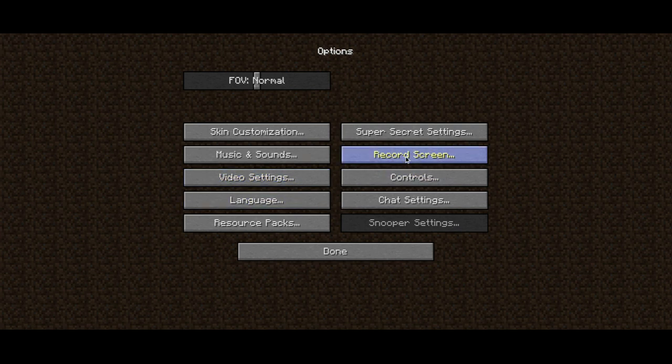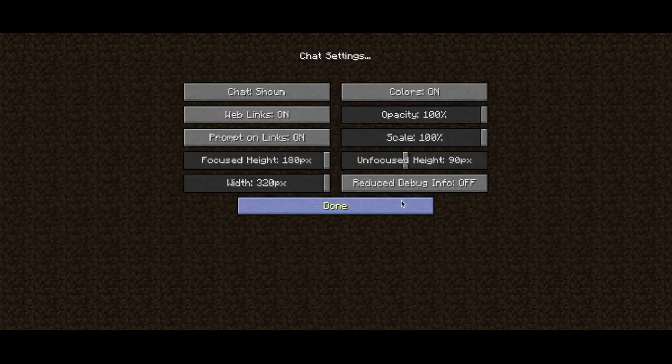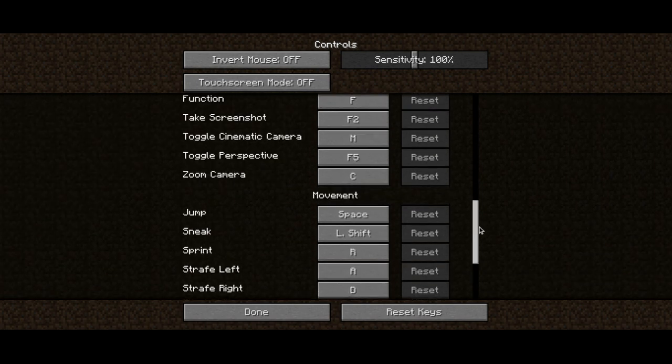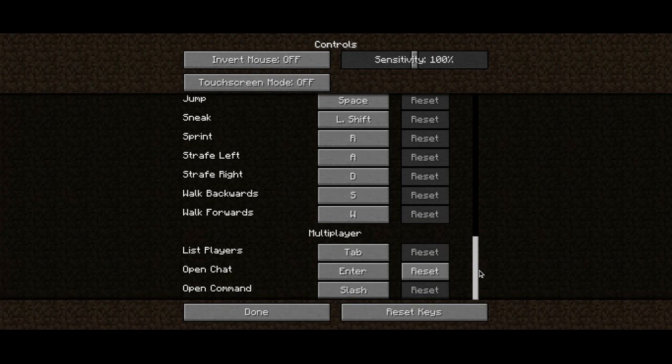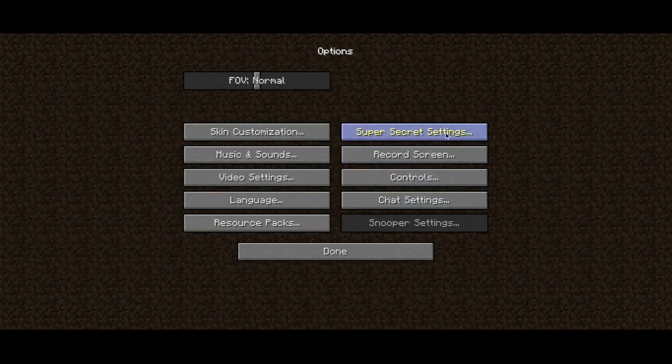There's a record screen thing — it's a real thing. Language settings — I don't know what that did. It's just all different languages; that might not be 100% accurate. Anyways, chat settings. Controls is completely revamped as well — it's got all this. I want to know what cinematic camera does. Yeah, you have all this kind of stuff set into the different things now. This does literally record the screen, but I'm not using it right now — I'm using my own thing.